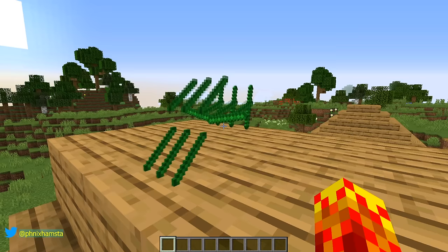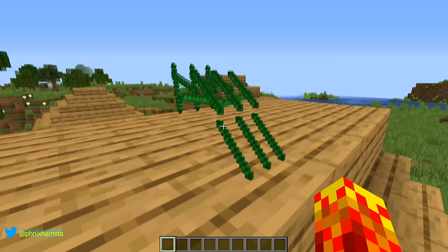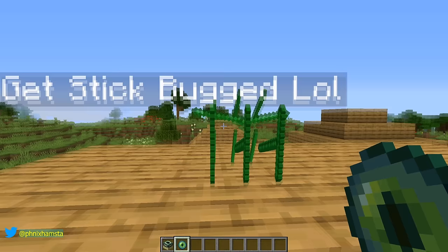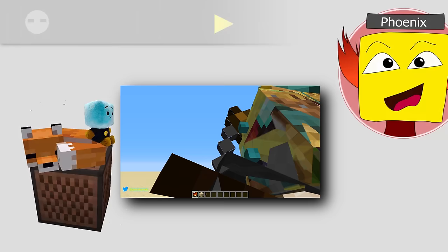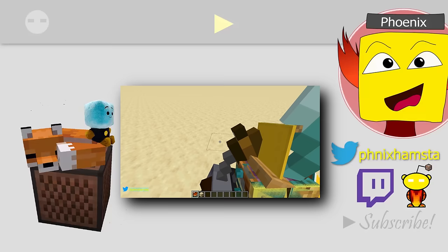A lot of bait-and-switch memes are happening, and this one's just kind of cute. So if you don't know what this is, now you know — it's just a bunch of armor stands. Always has been. Thank you all for watching, leave a like, subscribe for more creative content. Take care. I'll see you next time.